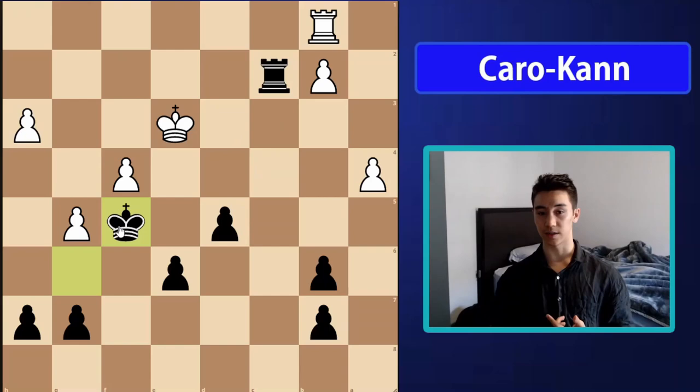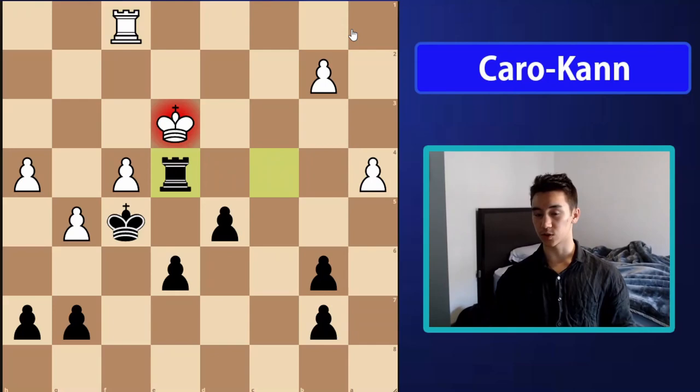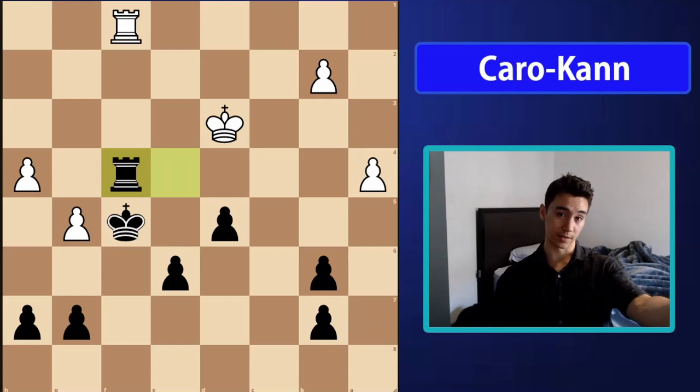My king reached a very active square while my opponent's pieces were passive and stuck defending pawns. After rook c4 and rook f1 defending, rook e4 check was time to call it a day — forking the king and winning pawns. The king has to move and eventually the pawn drops, so my opponent resigned.